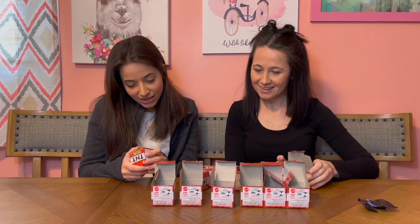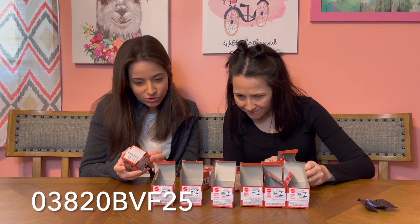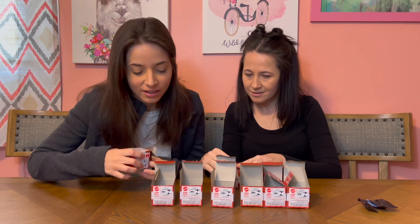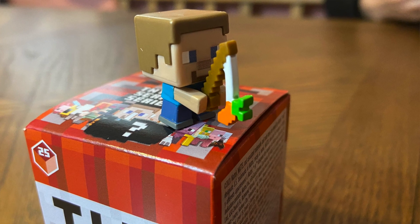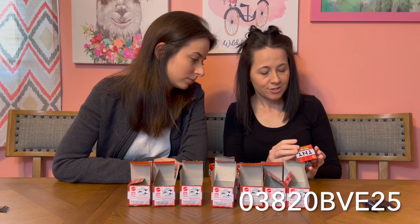This one is zero three eight two zero B V F two five. We already opened F last time — it's another Alex with a carrot and a cowbird. He is really cute though.